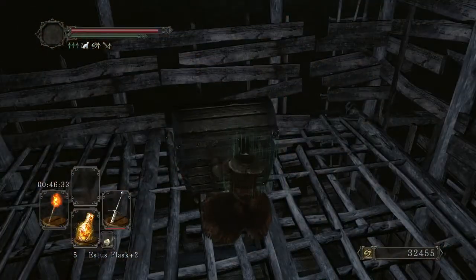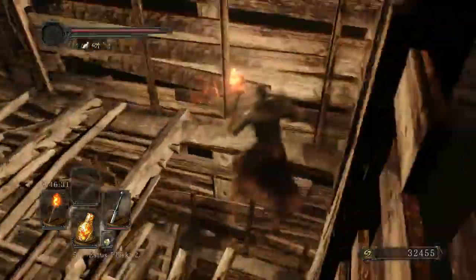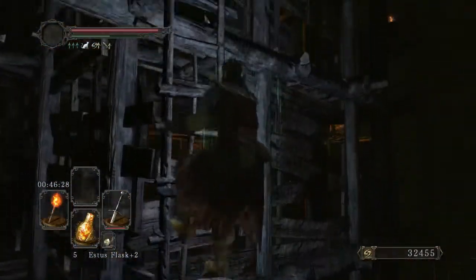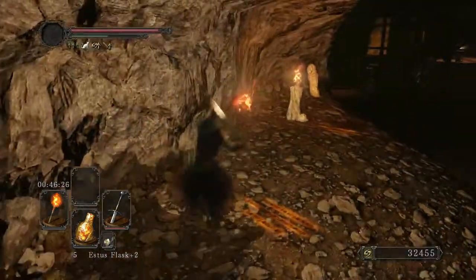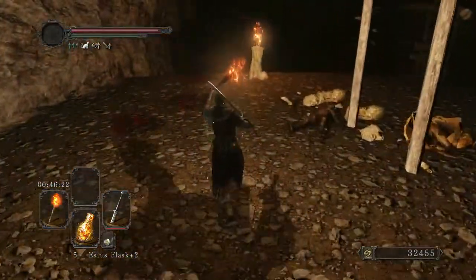It's a twinkling titanite and something else — small, smooth, and silky stones. It's a nice drop. It gives you a chance at some fun, random loot, so I'll take it. A lot of ladders in here — very reminiscent of all the other places.